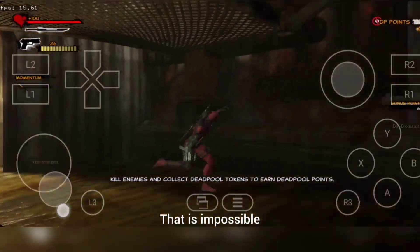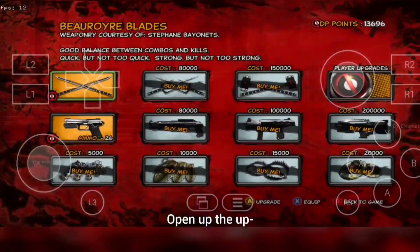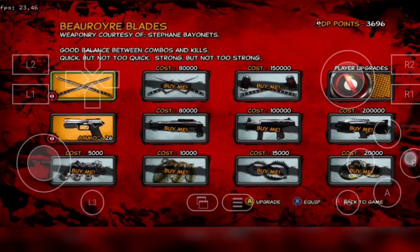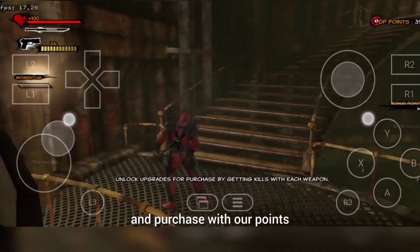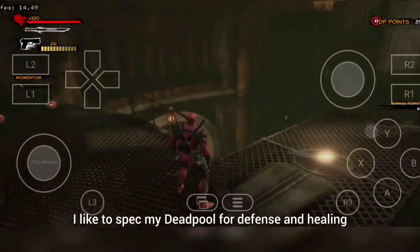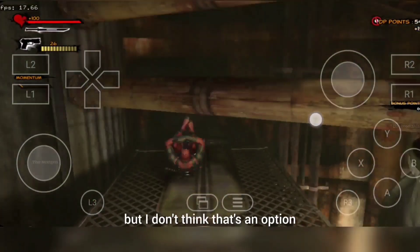That is impossible. Yeah, but it's called progression in games — a must-have. Hey, player! Open up the upgrade menu and see what we can buy! The more bad guys we kill, the more upgrades we can unlock and purchase with our points! I like to spec my Deadpool for defense and healing. I like to spec my Deadpool for nougat and cream filling, but I don't think that's an option.